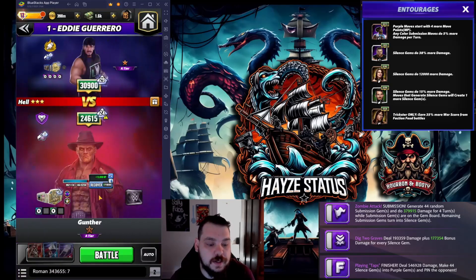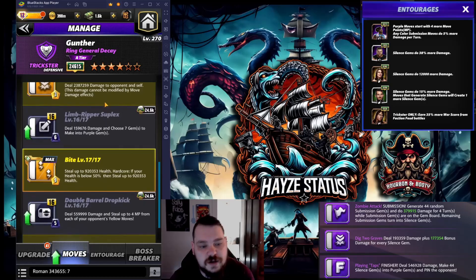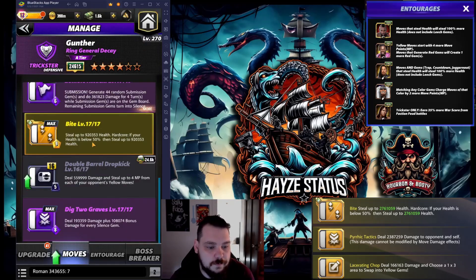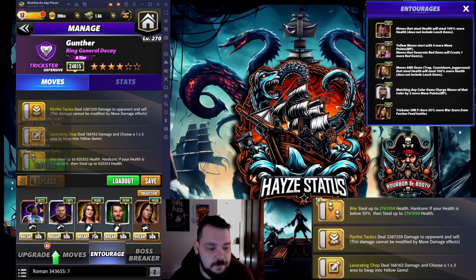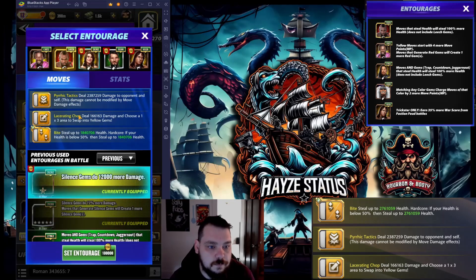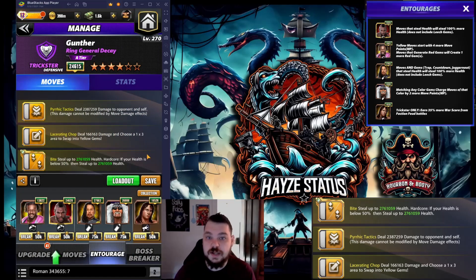Going back in with what I consider his best build — triple purple is going to be phenomenal at six-star silver because of the gem damage. At six-star bronze though, I look at it in a different light. At six-star bronze I prefer the triple yellow. Having the sub break plate on him is going to be beneficial because I can bounce between these two move sets. In feud there was no MP reduction and no positive MP reduction either — there was no MP modifier at all, except one line bonus in the center that said plus one move charge.